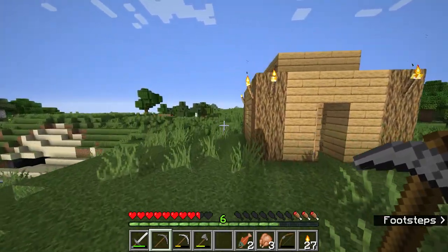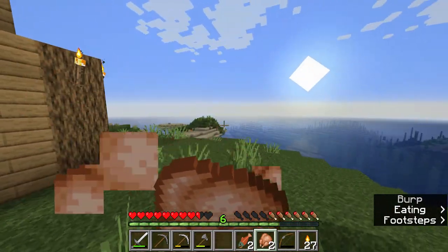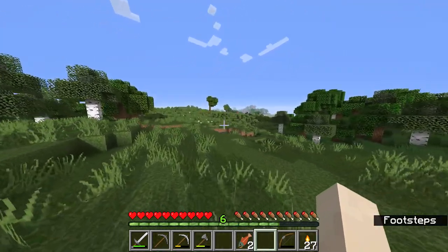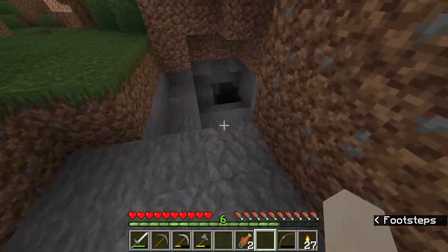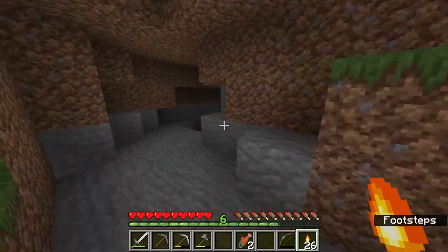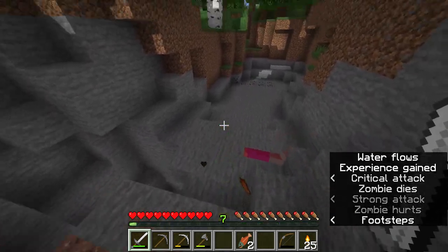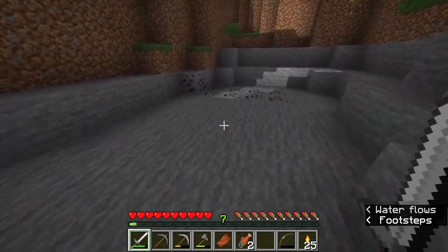Daybreak — no creepers around, that's good. Let's eat some chicken and start moving out. We've got quite a run to find a cavern — I don't think I'll just dig down, I need to find something that actually opens up. That was easier than anticipated — found a cave entrance immediately, with some coal down there. I see a pit, and what looked like a creeper was just shadows.